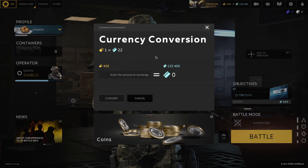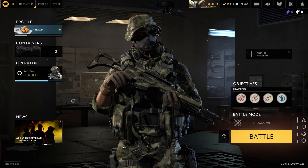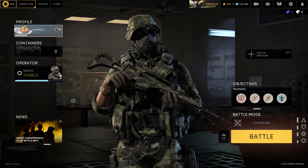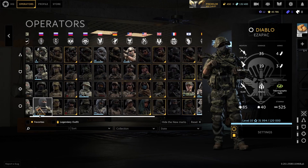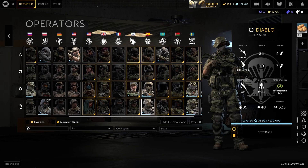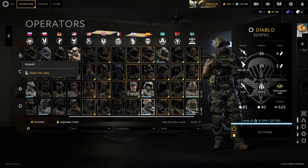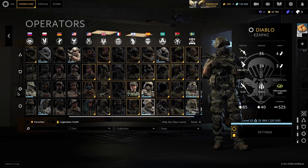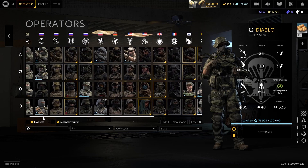There's also currency conversion — you can convert premium credits into actual credits, which you can use to upgrade operators, buy operators, or whatever you choose. We're going to get into the operator part, and this is basically the huge chunk of the game: how many operators they offer. There are over 60 plus operators, grouped into different classes — marksman class, medic class, support class, and assault class. I'm not going to go into what those do; you guys should already know.